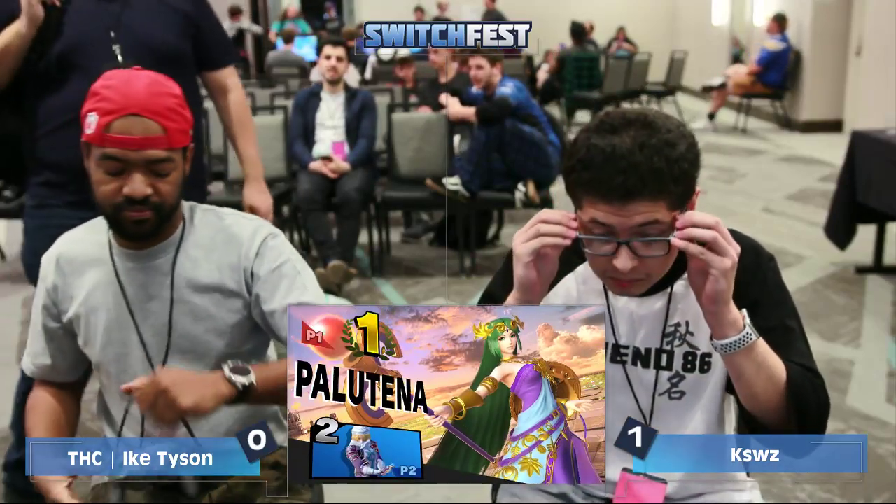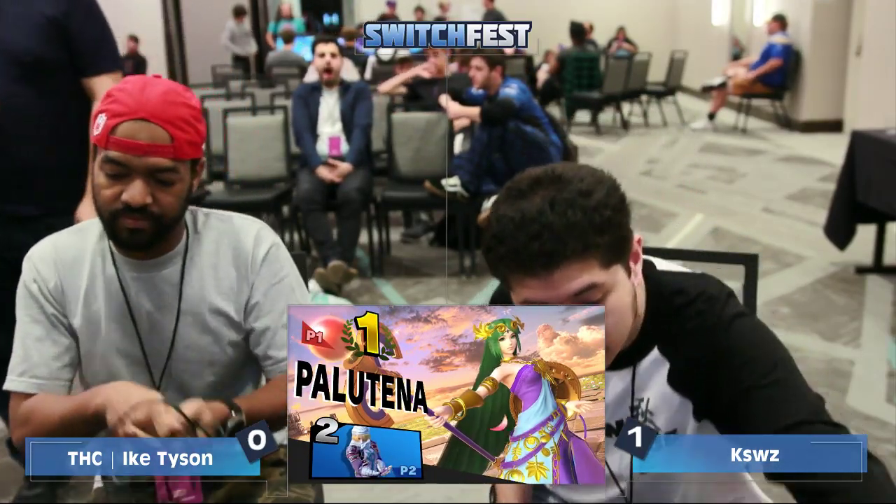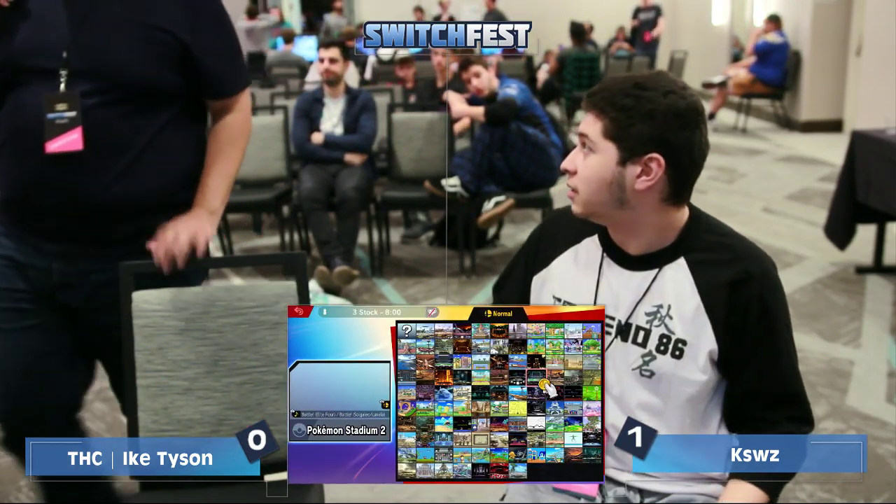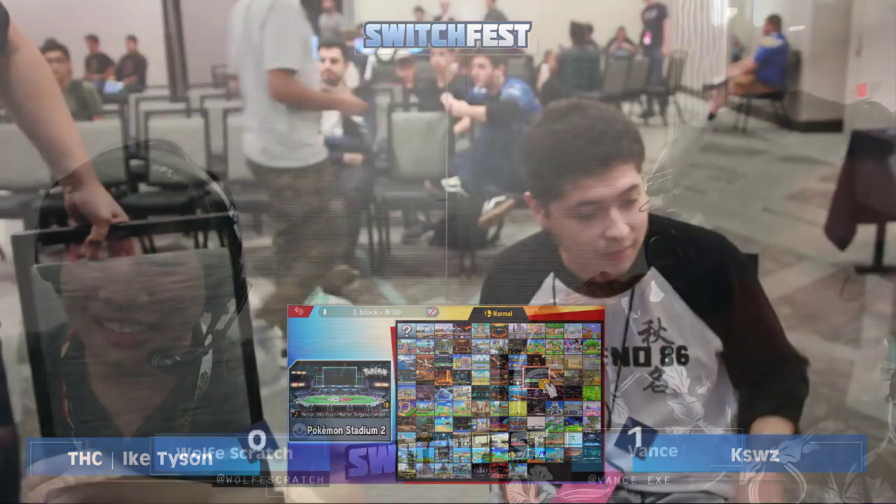The jab catches a little more damage, but the Nair wants more. Ike Tyson in a lot of trouble — the jab actually crosses up shield. K-Swiss just gets away because the shield is moving. That did so much damage. Great Tomahawk Grab into the confirm — he didn't take it, but Ike Tyson is still alive, just barely. Up smash has his name on it. K-Swiss putting his glasses on like 'yeah, I got that.' That's going to be it, and we have the next match coming up — K-Swiss versus Yoshi Freak.